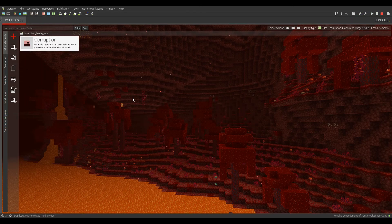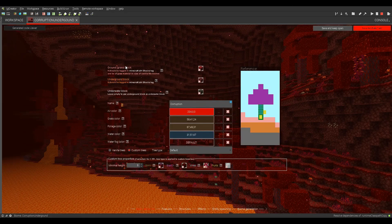So now we can save this biome, and now we will duplicate this for the Corruption Underground biome. I can't spell — Corruption Underground. There we go.